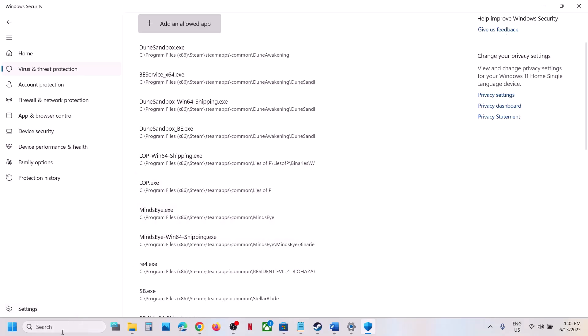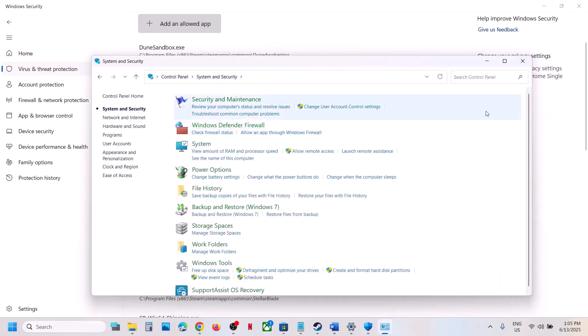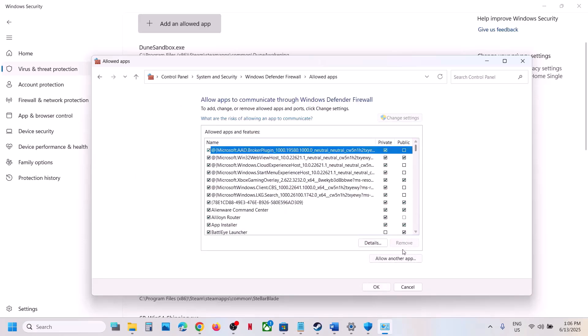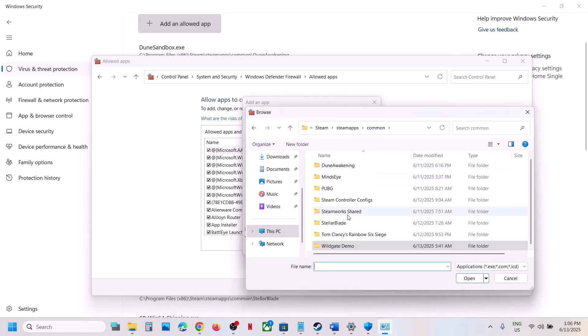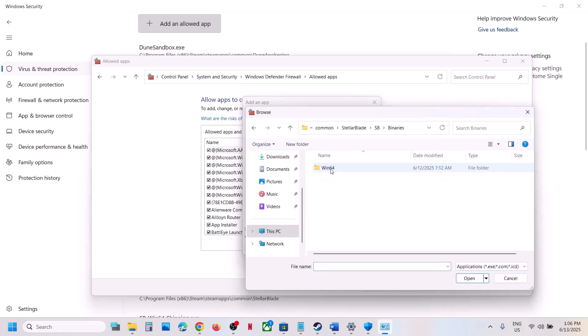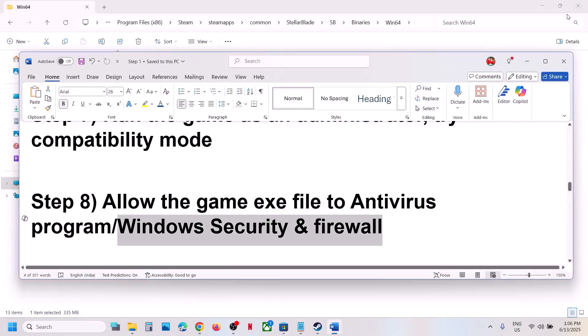Again click Add an Allowed App, Browse All Apps, open the SB folder > Binaries > Win64, select the EXE file, and check. Also open Control Panel from the Windows search box, go to System and Security > Windows Defender Firewall, click Allow an App or Feature Through Windows Defender Firewall, click Change Settings, click Allow Another App, click Browse, go to the game installation folder, select the EXE file, and click Add. Repeat this for the SB > Win64 EXE file, then launch the game and check.